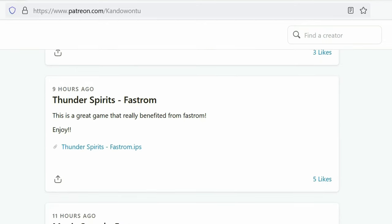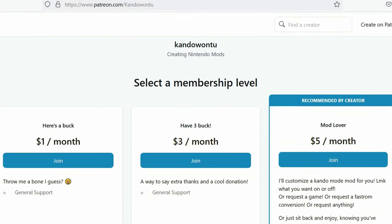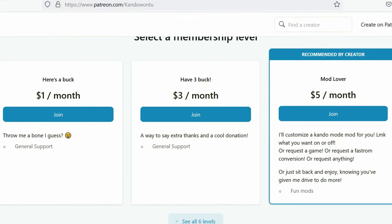The IPS patch files can be downloaded for free on Kando12's Patreon site. He's the guy behind the infamous two-player Star Fox hack and is very productive. If you like what he's doing, please consider signing up. If you just want to download, just go ahead.